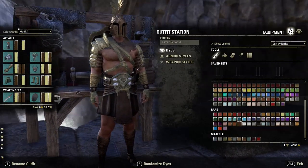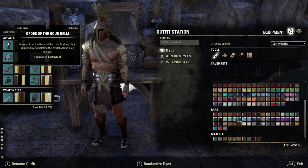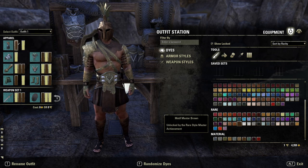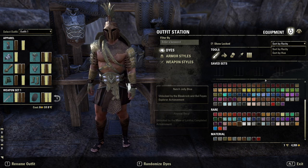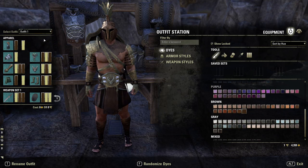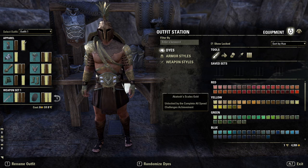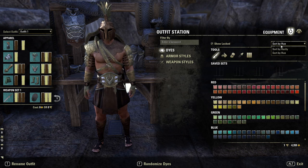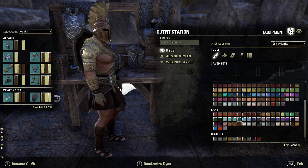Let's go to the style station. Our first piece is a heavy Order of the Hour helmet, dyed with two colors used throughout the outfit. The first color is Motive Master Brown — found by rarity in the Rare category, sixth on the third row, or in Hue go to the very last. The second dye is Akatosh Scales Gold, found at the very end of the first row, also in Rare, fourth from the end.